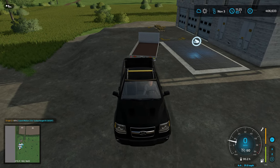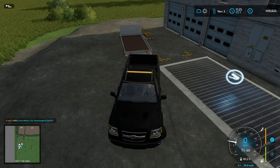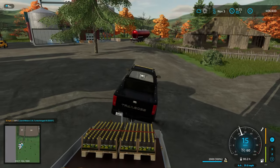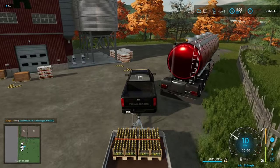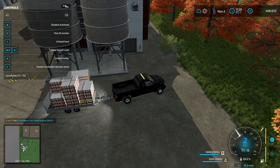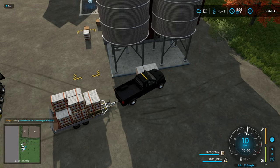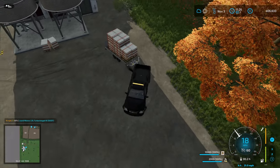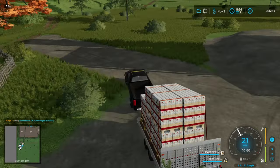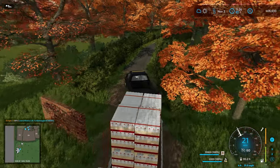I'm so awful at reversing these trailers — partly a keyboard problem, it's really hard to gently reverse. Let's turn the auto load on. Hoping this trailer will fit a few more pallets on. So we're going to sell the canola oil and all of the flour. That's more like it — that's not even full yet. Let's get this sold and then we'll go grab the rest of the flour. This is much better than the closed-in trailer I tried the first time. This should be quite a nice payday.